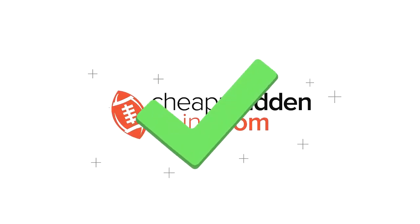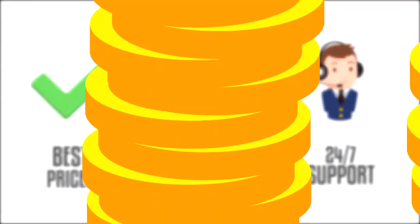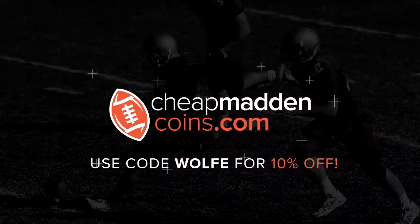If you're looking to build your team, make sure you head on over to CheapMaddenCoins.com for the cheapest prices, fast delivery, and 24-hour customer support. And make sure to use code Wool for 10% off.